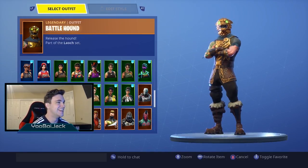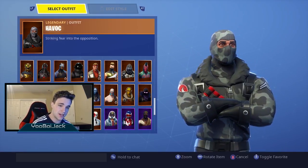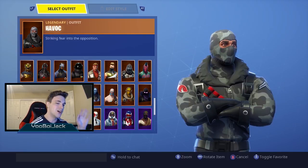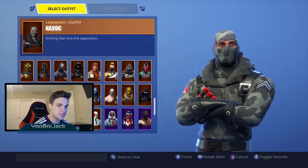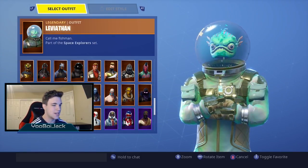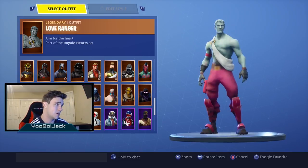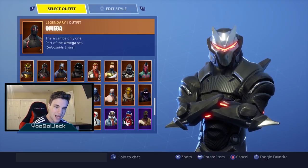Battle Hound, Havoc — this is another Twitch Prime skin. Oh, you can't get this skin now I don't think. But I love this skin, super dope. I got Leviathan — I actually like this skin with the Love Ranger wings, that's a cool combo — and Love Ranger of course, dope skin.